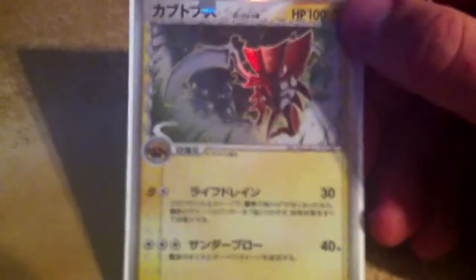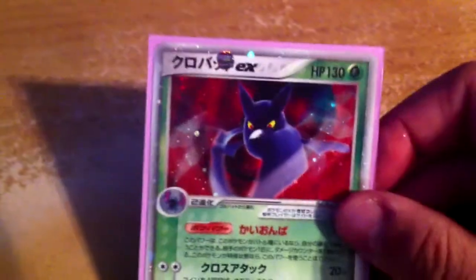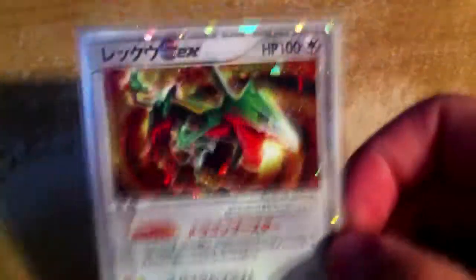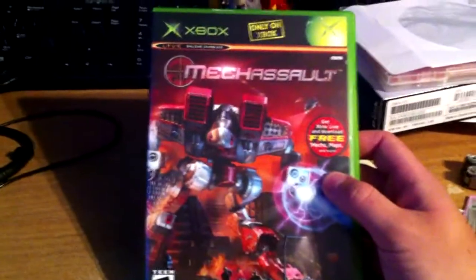From the first video I bought this Japanese Kabutops Delta Species — it just looked really nice with the Delta Species holo to it. I also bought this Crobat EX Japanese. It didn't come in mint condition, but it's good enough for me — it's a very nice card regardless of condition. And I also bought, obviously for my Rayquaza collection, this Japanese Rayquaza EX. You can see how shiny it is — the shine goes through the whole card. I believe it's from a half-deck deal, but I could not give a crap because it's a Rayquaza and it fits nicely in my collection.